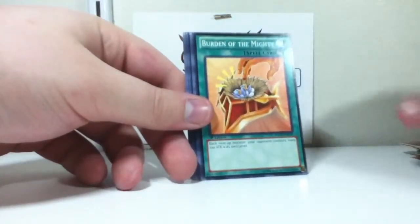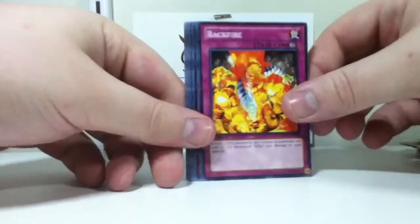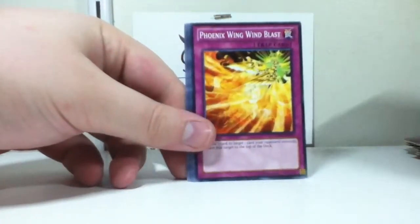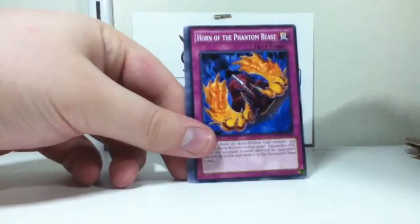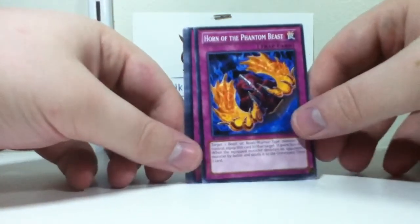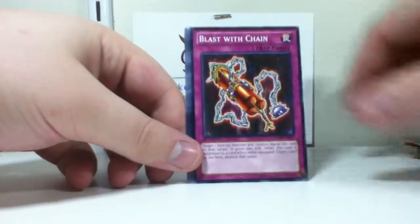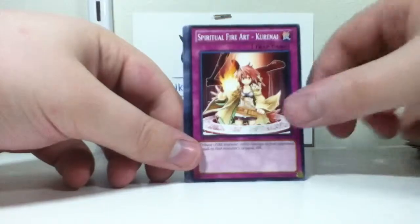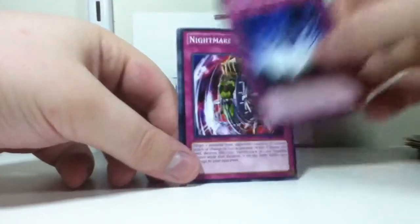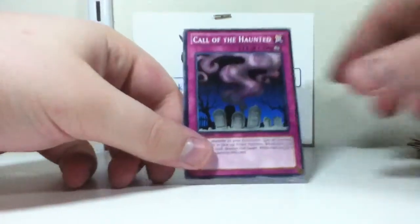All I'm seeing with this deck is cards to help Exodia decks. But, it's not that bad. Horn of the Phantom Beast — I don't think I've had this one before. Regretful Rebirth — interesting. Nightmare Wheel — nice. Call of the Haunted — good.